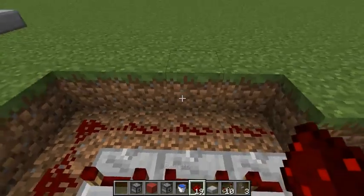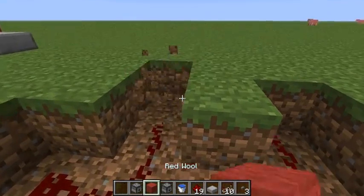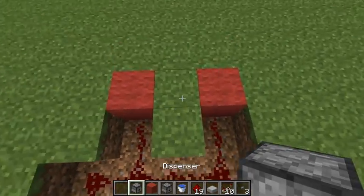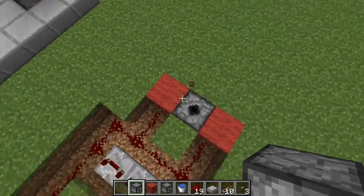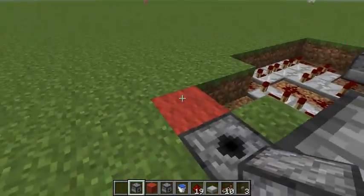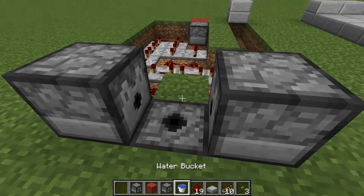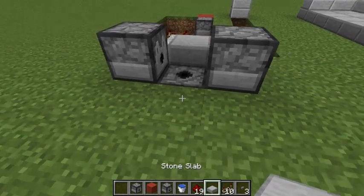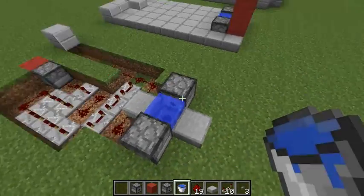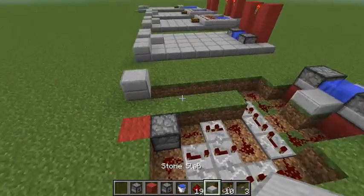Now we need to put the redstone here and here — it will be facing these two blocks that will be powered when we press the button. Place three dispensers facing one block; this will be the block where the TNT will spawn, and we have water here so the TNT won't damage any blocks near it.